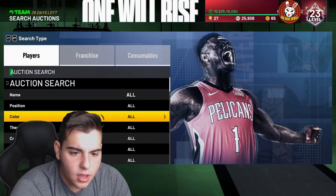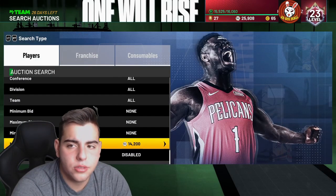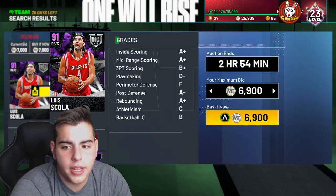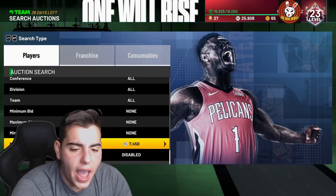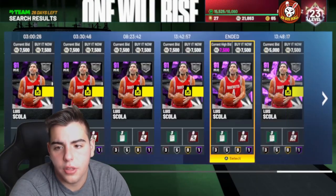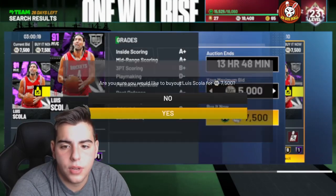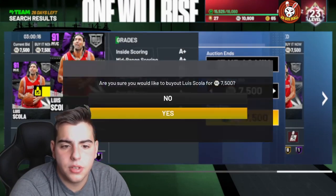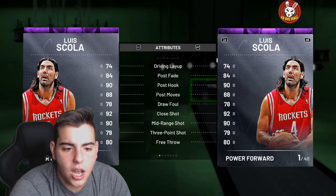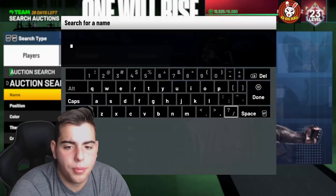If I stayed on that ruby filter a little bit longer I would have made about 3K off that Paul George. We also have an amethyst filter — this one is kind of ruined by Louis Scola, and half of these cards are bought out already, which is frustrating. Whenever 2K actually fixes the market it'd be nice. This one actually isn't bought out — I'm gonna buy a couple. I think he's gonna be worth the investment, going up to 10K. He has a solid three-point shot and he's a stretch power forward, so I think his price does go up in value.